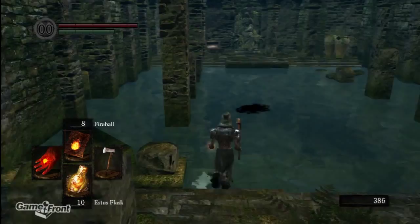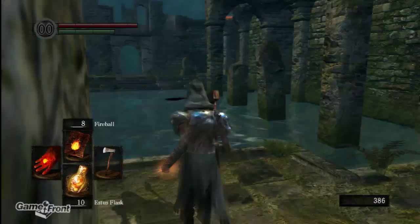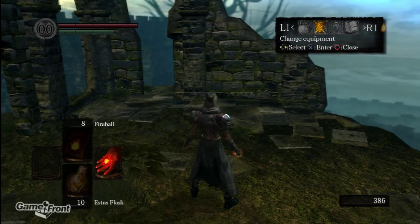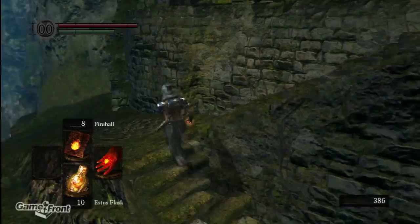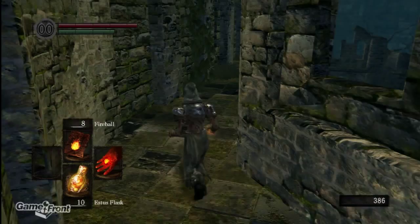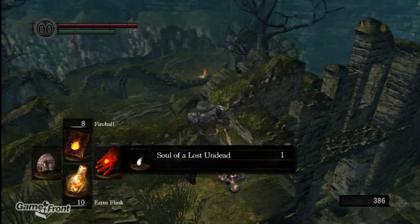He got killed by something here. Somebody already came to my treasure chest. I'm going to reconfigure how things are really quick. Looking in my inventory I had four humanity and it says to use one to regain humanity and restore a lot of hit points. So I'm going to wait until I need to restore a lot of hit points before I use it. I've equipped my fire to the other hand and my shield in this hand, so I'll be able to parry. Souls of the lost undead — that said something about used to gather souls. Fair enough.